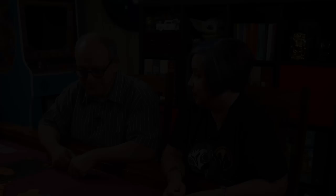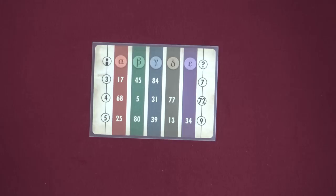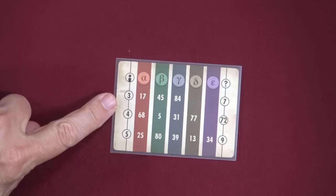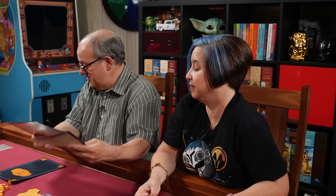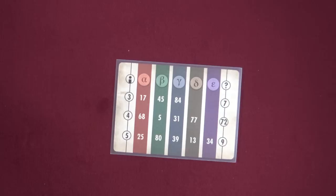There's a cool way the game handles setup without an app. You turn the setup card over, and for a three-player game you use clues 17, 45, and 84 from the clue books. Nikki gets alpha 17, Lincoln gets beta 45, and Dave gets gamma 84. The back of the clue book gives you everything you need — it's like a cheat sheet for the whole game.